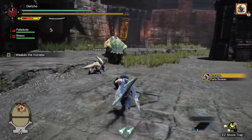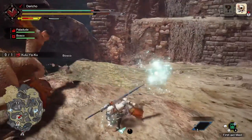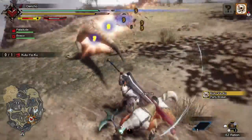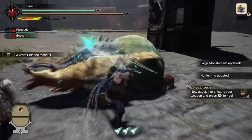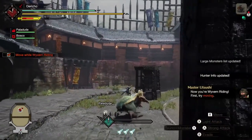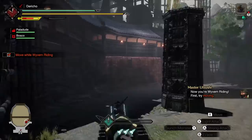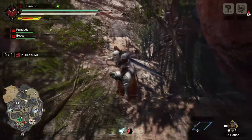Monster Hunter Rise adds some new gameplay elements. The wire bug allows the hunter greater mobility in combat, letting them quickly recover from attacks or dodge out of the way. It can also be used in conjunction with your weapon to perform powerful attacks. The wire bug can also be used to perform wyvern riding, which allows you to momentarily puppeteer a monster and have it attack another monster, causing considerable damage. Outside of combat, it is used for traversal across and vertically up the map.